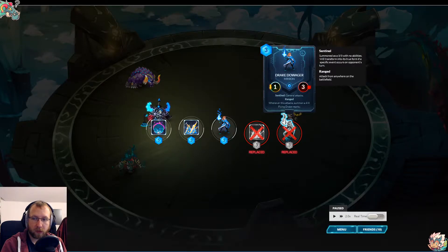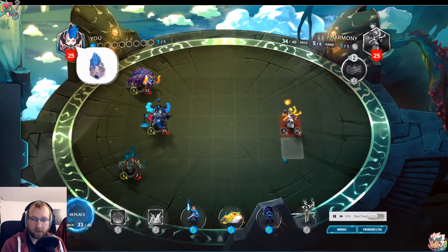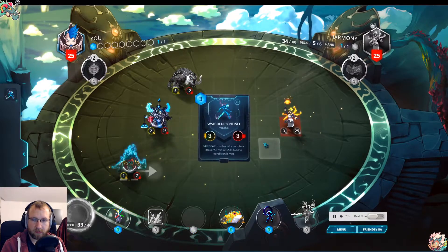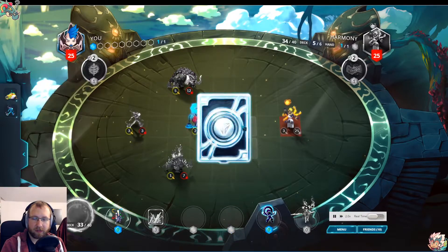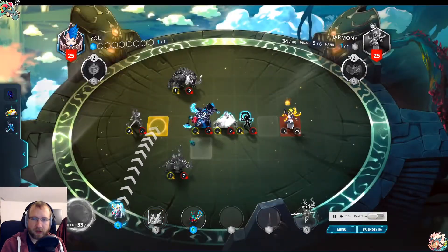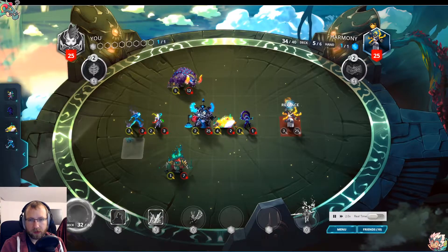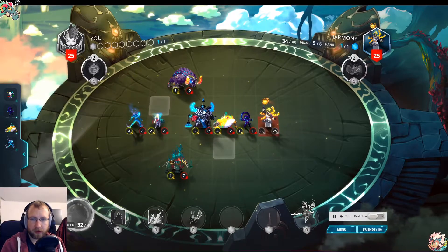We hope Harmony attacks on turn one. Looking at it, now the 4/2 should have been placed somewhere else and the 1/1 should be here because Harmony can move two times forward. They'll definitely hit Chaxi. Then we get a token generator here. We have a token generator — we can even use the mana for that as well. One token.